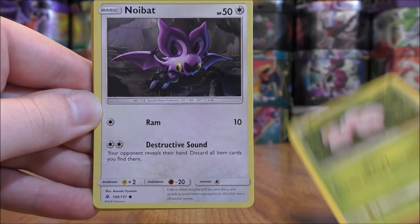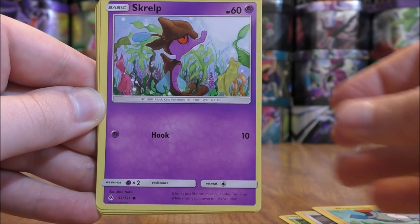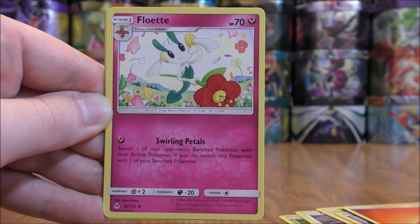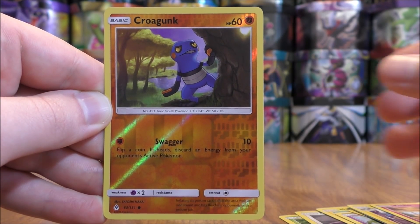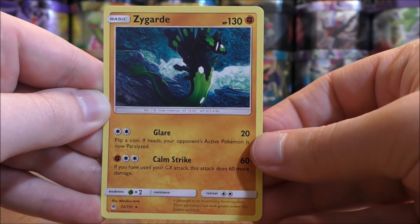Execute to start, Noibat, Magnemite, Screlp, Furfru, Fire Type Energy, Flouette, Magneton, Clefki, reverse holo of a Krogunk — just a common. And the final card would be a Zygarde.